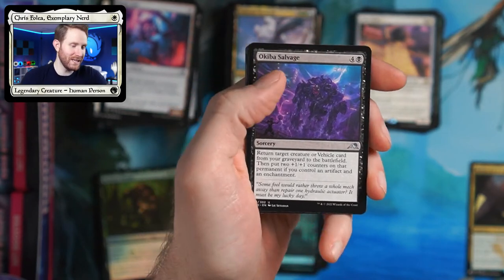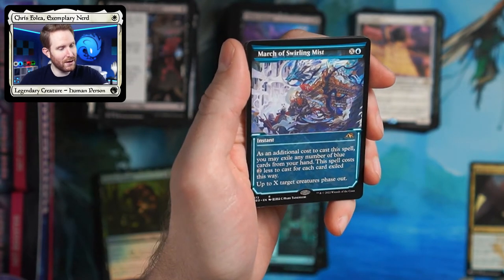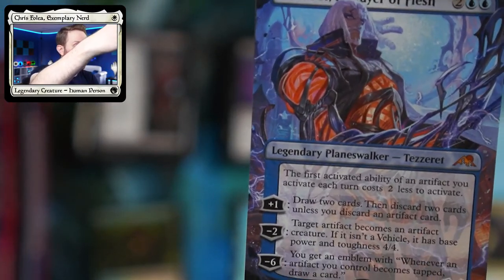Those art cards — they keep coming out upside down. I think they're flipped in the packs to throw you off and make you open your packs upside down. Some guy in QA is probably laughing his ass off right now. Here we have March of the Swirling Mist — up to X target creatures phase out. Oh! Oh my god — we hit it! We hit the alt-art Tezzeret!